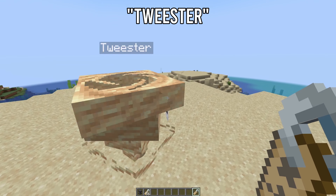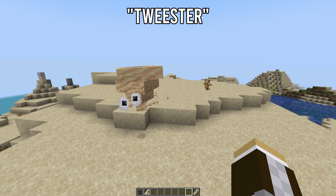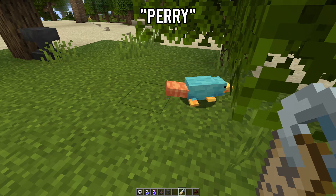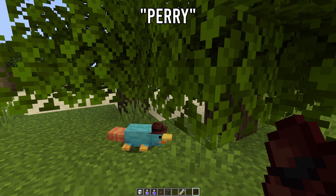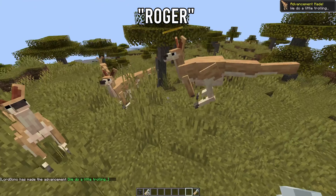Naming one of the desert tornado gusters 'Tweester' will give it hilarious eyes and reference the twisters from Paper Mario. A normal platypus can be turned into another totally normal platypus that's just blue by naming it 'Perry,' but they also look super cool with the fedora — 'Perry the Platypus.'